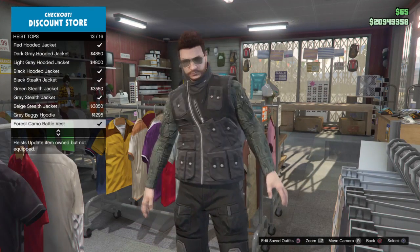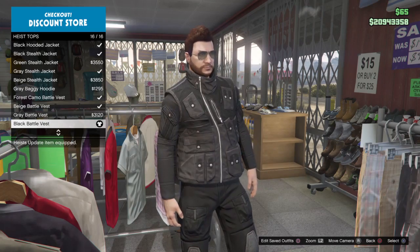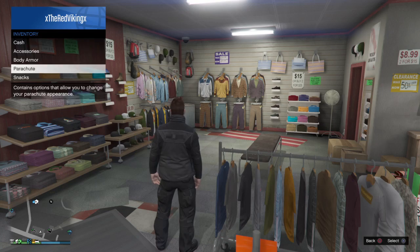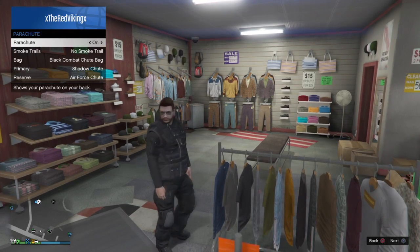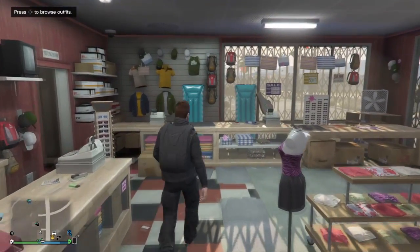The last outfit for today is based off the Modern Warfare 2 character, Ghost. To make this outfit, you're going to want to put on the black battle pants, black battle vest, stealth utility vest, black combat parachute bag, and black tactical gloves.